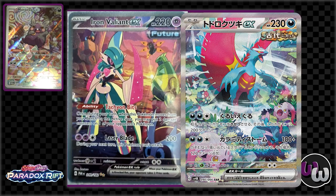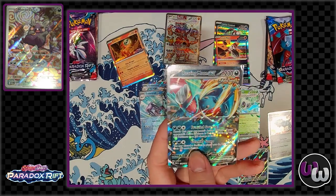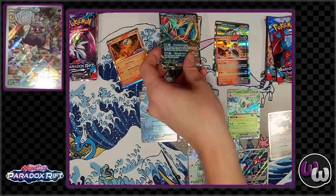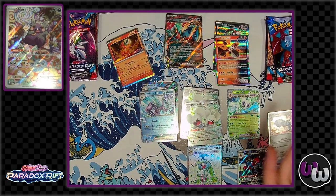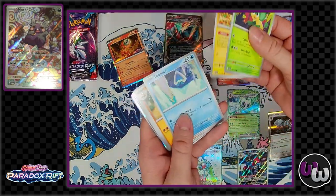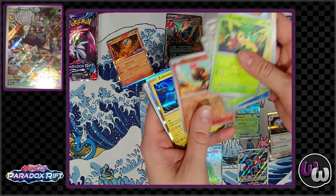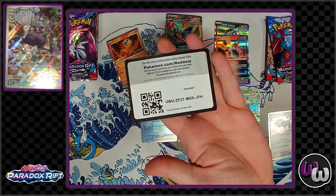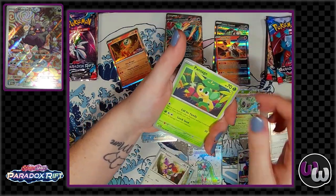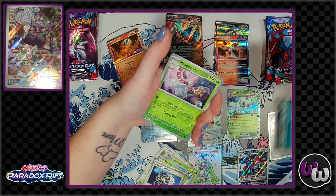So Roaring Moon has 'Frenzied Gouging' — for two darkness and a colorless, you just knock out your opponent's Pokémon, but it does 200 damage to yourself, so you have to be careful. It also does 100 plus 120 if there's a stadium in play. We were talking to the Pokémon professors there, and it really seems like the Ancient Pokémon do a lot of damage to themselves, and the Future Pokémon are a lot about movement of cards and Pokémon control.